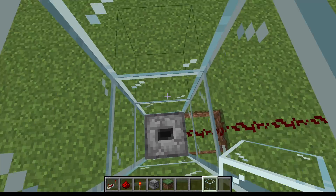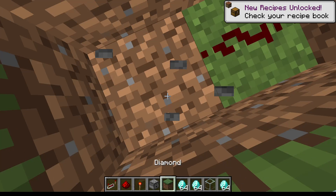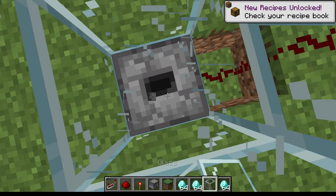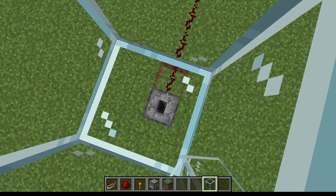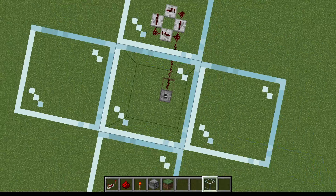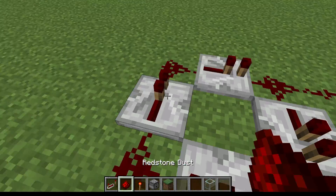After you have all your items, you need to build a pillar up. Oh wait, I have to put all my items in first. Then you just have to build a pillar up, and that's it. You just have to power it.